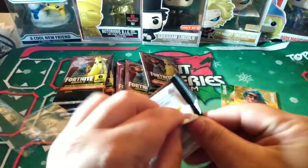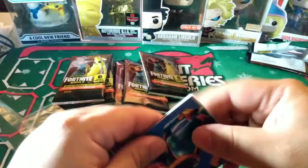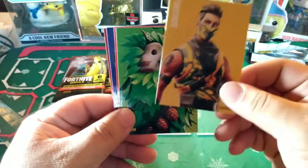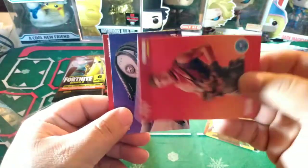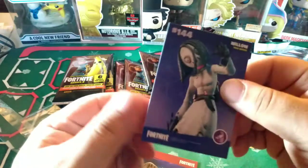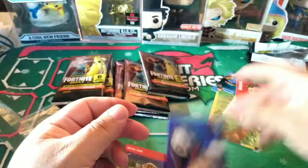I honestly don't know what I'm looking for in these cards. Holofoil something. We got some — I'm not going to bother. How can I tell which one is a rare or not? Is it a color? Is that Jonesy? That's Jonesy. Now it's Frontier. I'm guessing that's the map card. Is it because of the color? Is it purple? Epic. Okay.